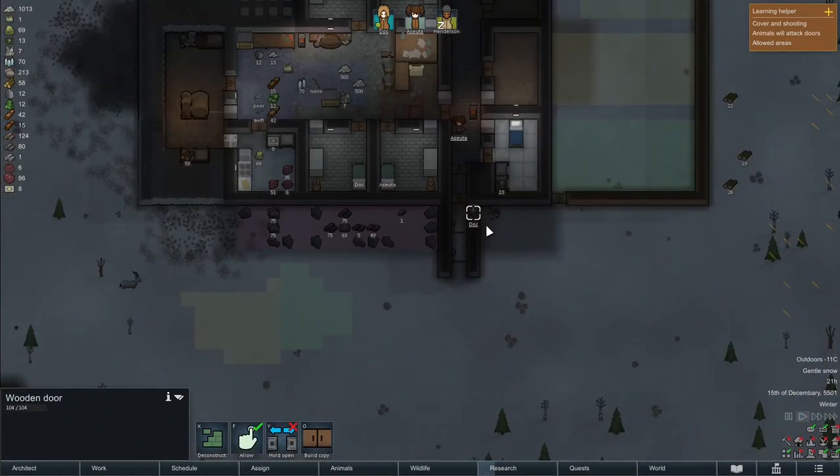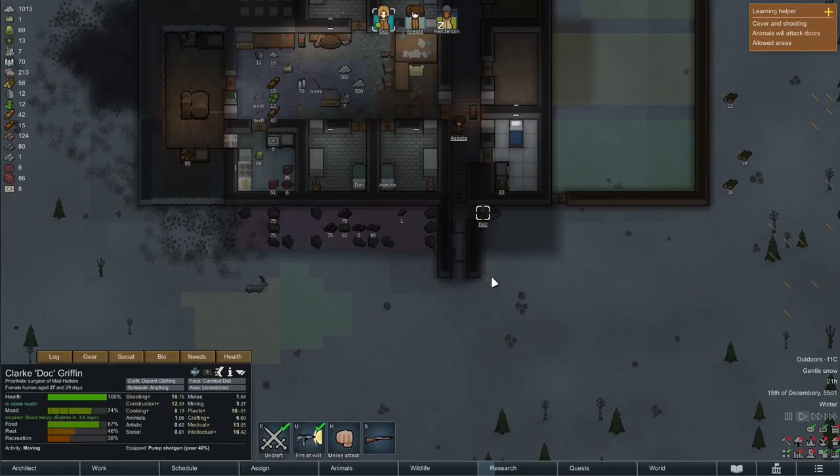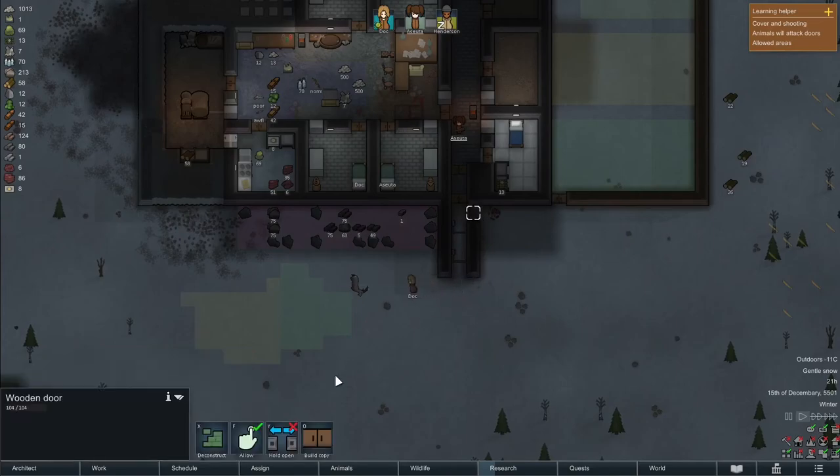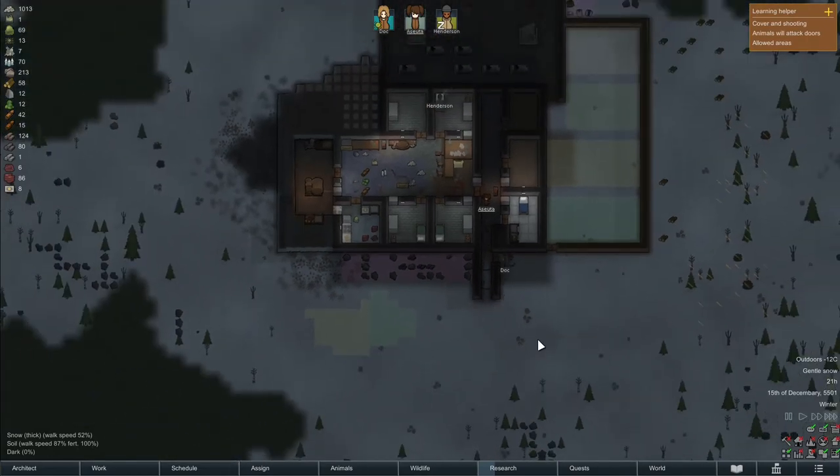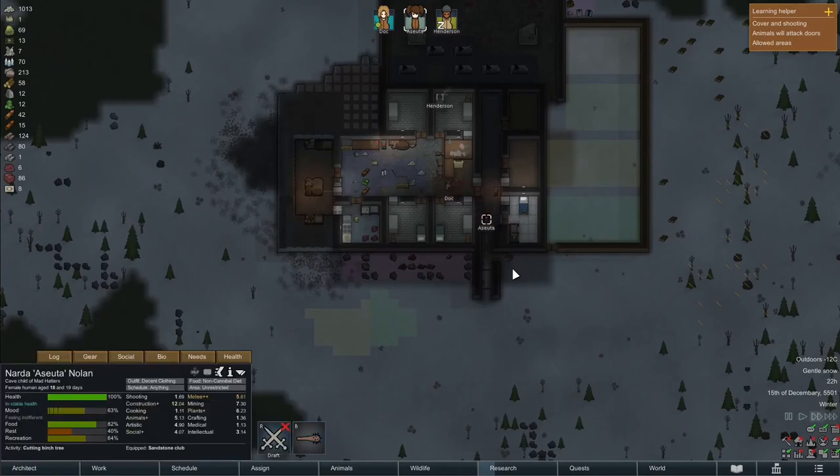During the day not a lot of activity, except for this mad ibex doe. It is charging Doc and Doc is going to try and get it down with the shotgun — and it's actually an instant kill. Usually these guys go to a rotting state immediately because of the manhunter state, but this one doesn't, so we can use it for more food. Doc chops it up immediately and after that it's time for some more research.